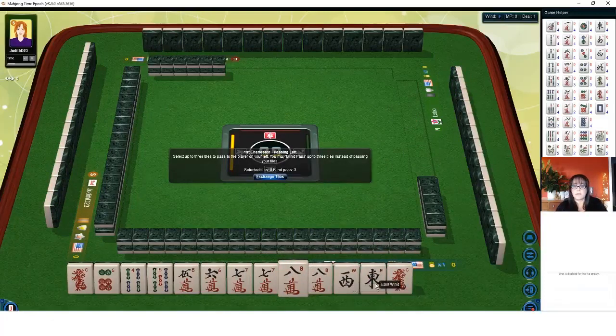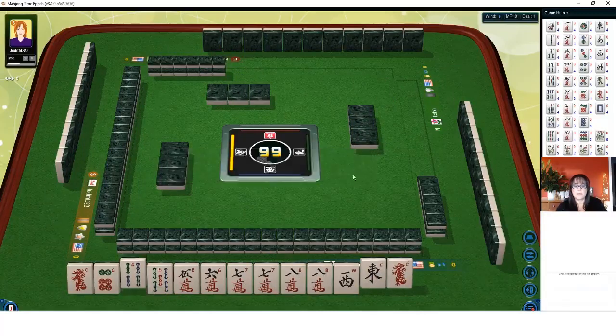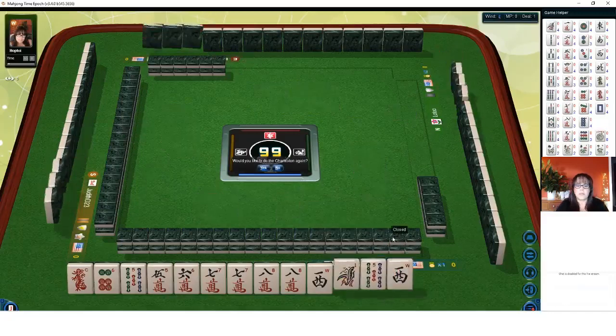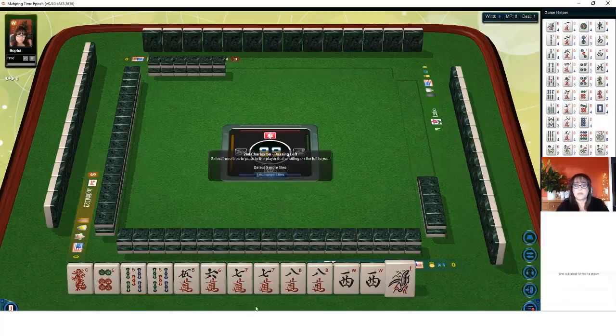We have two winds and a dragon. I don't think I would pass all those in one. We have seven, eight — so let's give up the four. We can't do four, five, seven, eight; that doesn't work. It's got to be five, six, seven, eight. Maybe we should have kept that red dragon for a potential quint, except that we have no jokers. Don't let that stop you though — if you have big multiples, go for a quint.